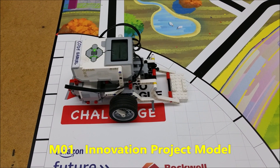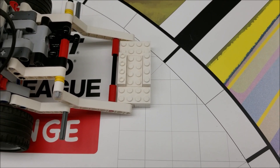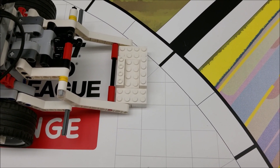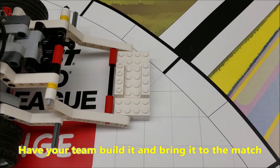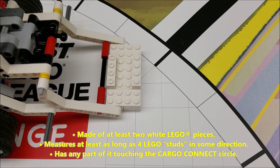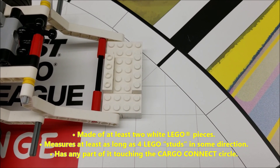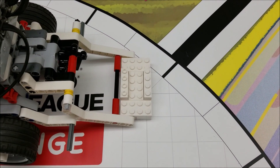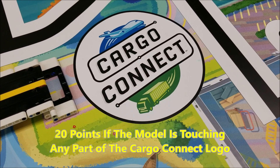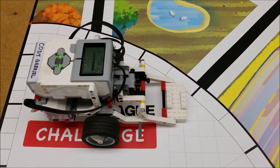Okay everybody, this is mission number one: the innovation project model. You're going to use those white pieces that came in bag 16. What you need to do is create a model that resembles your team's innovative project model. So whatever your team is doing for your project, you're going to make that model resemble that. The rules state that this white model needs to be using at least two of your bricks — I used eight here — and it needs to be four holes wide at any point, going this way or this way. The goal is to put it so that your model is touching somewhere on this Cargo Connect logo, and you will get 20 points if it's either inside or touching that Cargo Connect circle.